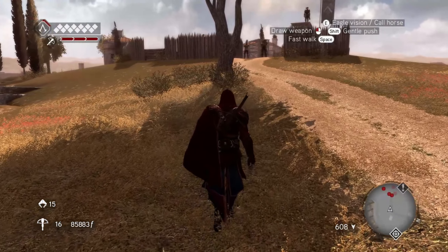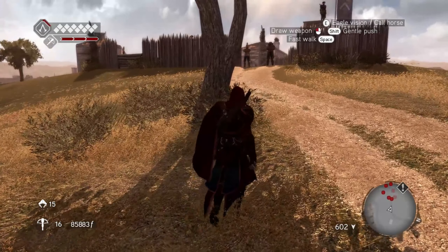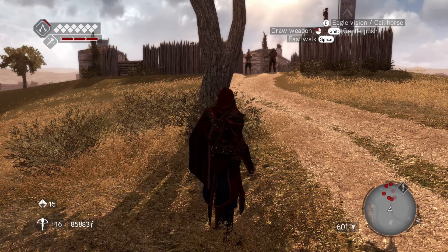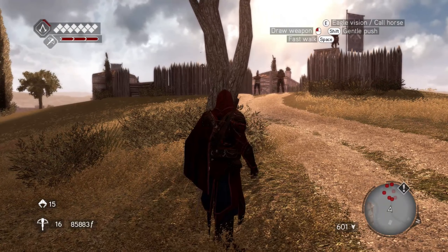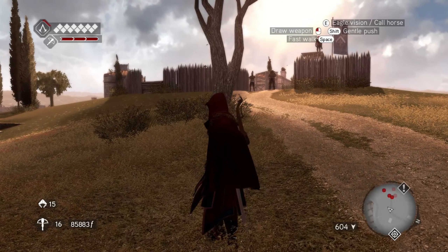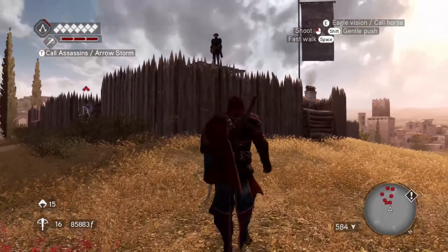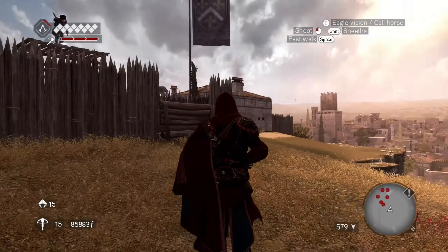We have beast guards stationed on guard posts. These guards are standing in front of their posts and they get very specific 2-4 locations. This is a camp for French soldiers. When we kill them we can't be detected, so we will start with the archers to eliminate them so we can't be detected when we start on our original targets.